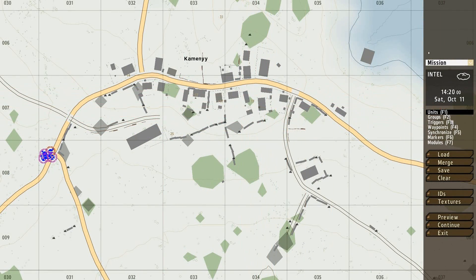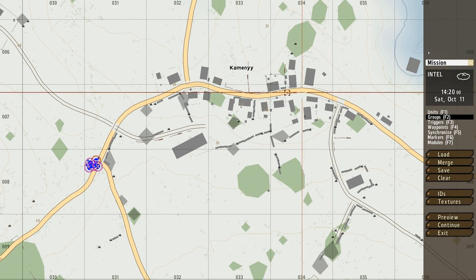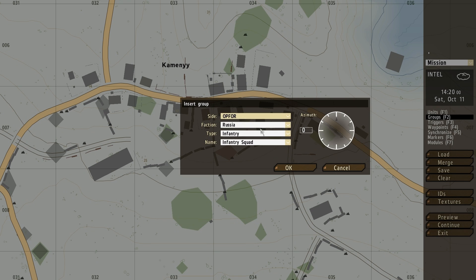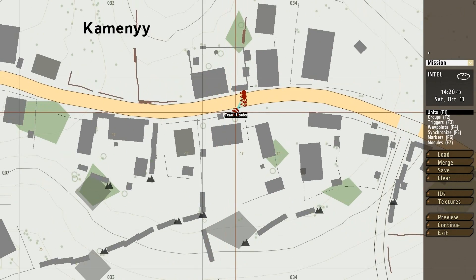We want some enemies. To make a nice group of enemies to shoot at, I'm going to select groups on the right side of my screen, double click the screen, then pick the side OPFOR Russia, and it's going to be a nice infantry section. Then hold shift to orient them.